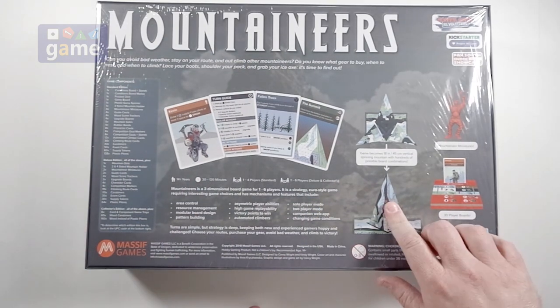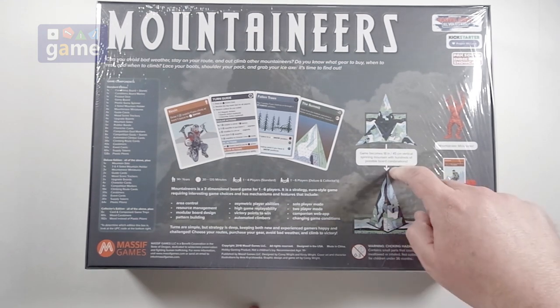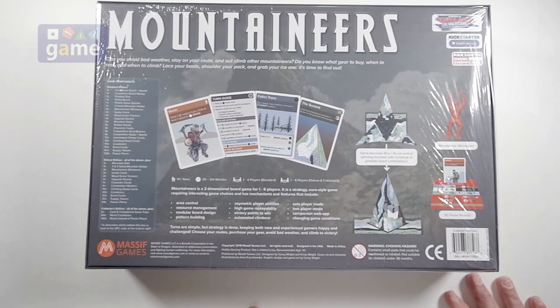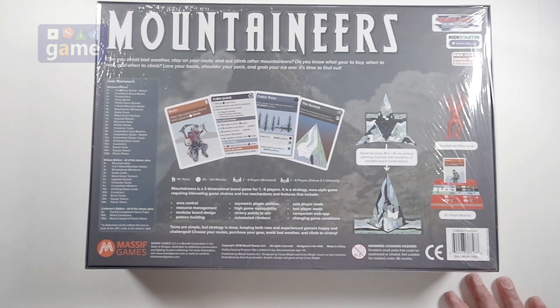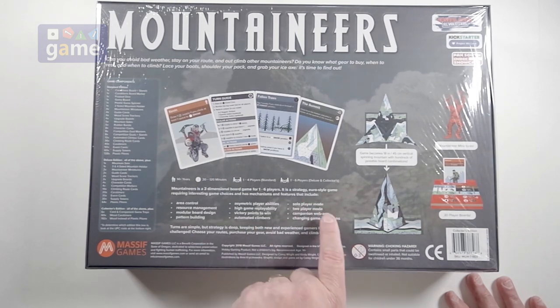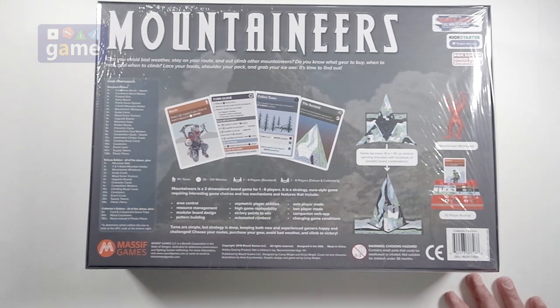You've got a 3D player board, and a 3D mountain that folds up and can have either three or four sides based on the number of players. It says it's 30 to 120 minutes, 1 to 4 players is standard, and the Deluxe and Collector's Edition — which this is the Collector's Edition — is 1 to 6 players. So: area control, asymmetric player abilities, automated climbers, solo player mode, 2 player mode, companion web app, and changing game conditions.